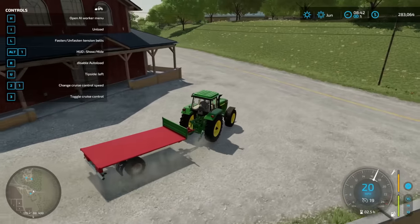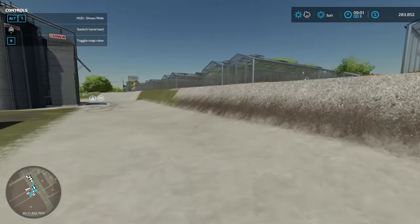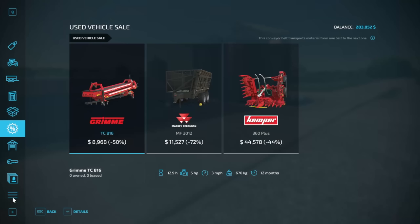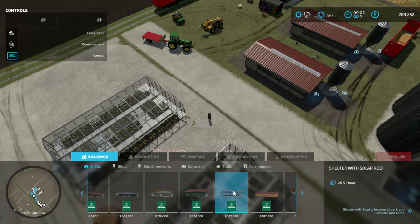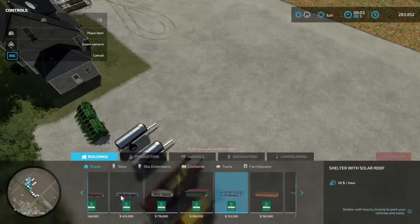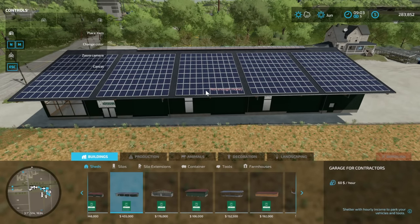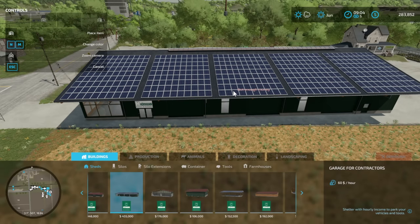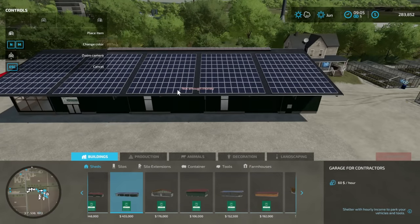I'm so excited! We're back — we have more eggs just chilling here waiting. That's so exciting, I'm so glad we're making that money now. With this money I actually wanted to look at a building — a shed. I was looking at this shelter with a solar roof. I think that one would be great for parking equipment. I do really like this building too — it's 455,000 but it makes us $60 per hour. Honestly if I wait we'll have the money for it.